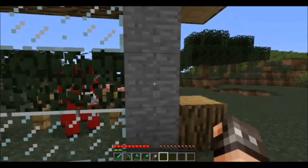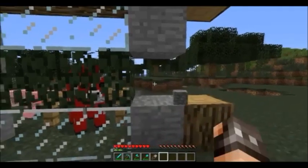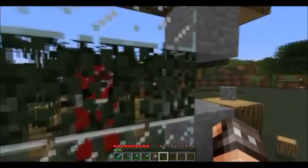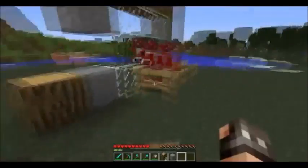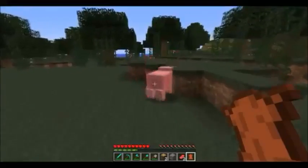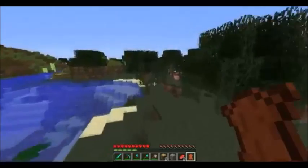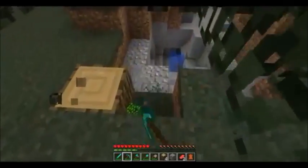Say I'm cutting wood, it switches to the axe. If I'm trying to punch stone instead, it switches straight to my pickaxe. If you've got shears equipped, it will switch straight to them and cut that down. Same applies to mobs — say you want to punch them, it switches to your sword. I'm not hitting with my fist, it's actually swapping straight to my sword.